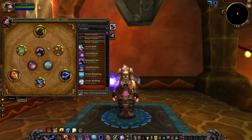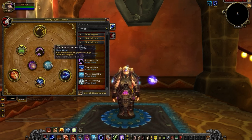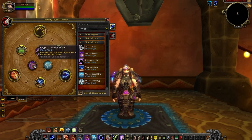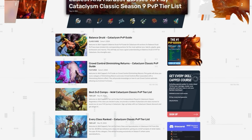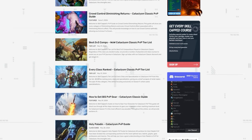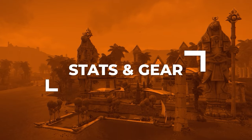Minor Glyphs won't have any impact on the game. We suggest Renewed Life, Water Blessing, and Astral Recall. Before we show you your best-in-slot, be sure to check out our article site for your pre-bis gear using the link in the description. Next up, let's go over your best-in-slot gear for Season 9.